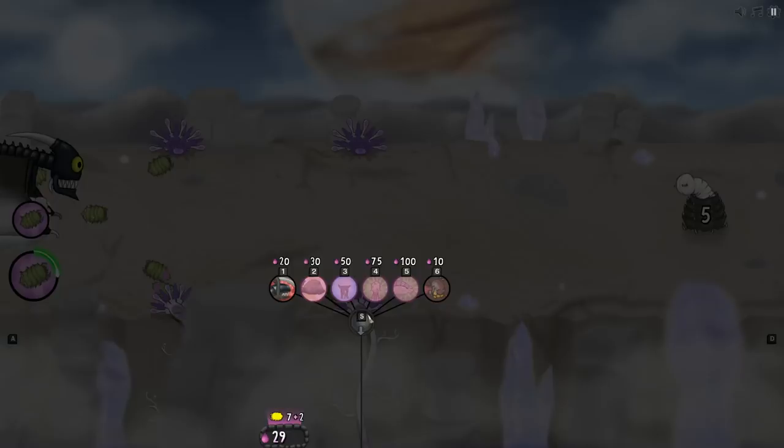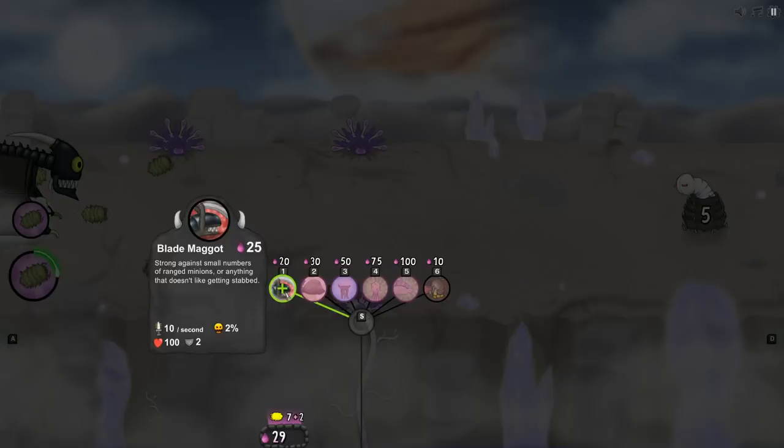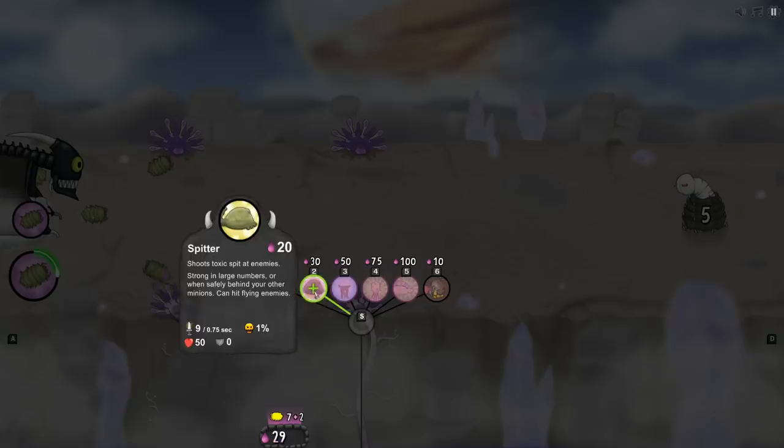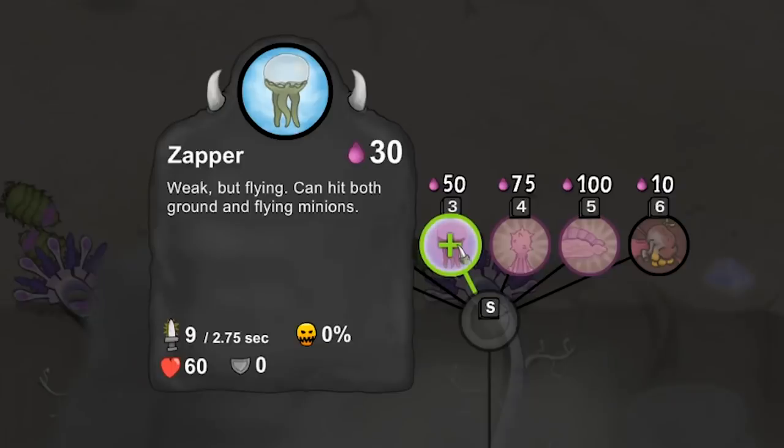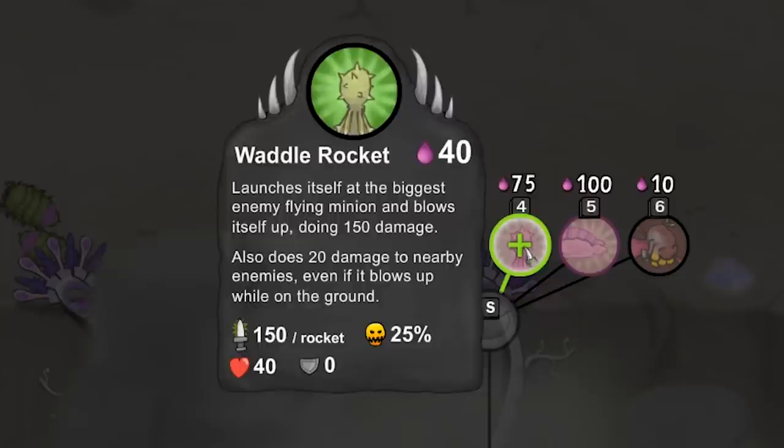Our swarm queen has a couple of eggs and we can do a number of things. The blade maggot is really good at melee but terrible at shooting down air targets. Then we have the spitter — it does what you think, it spits acid and can shoot at ground or air targets. Not great against melee hits, but really good when supported behind front lines.